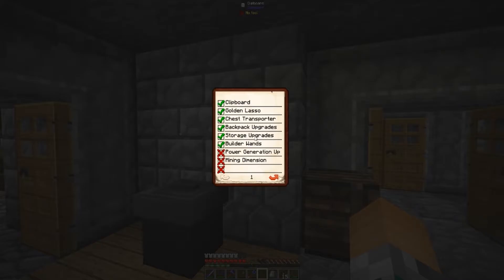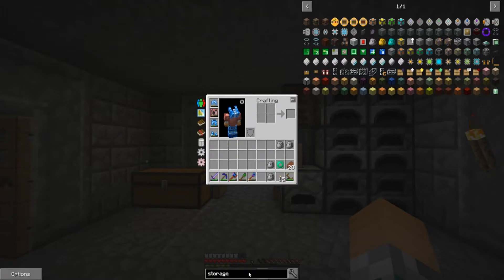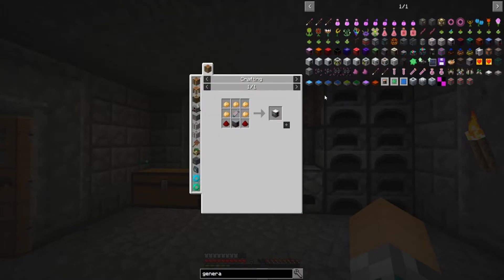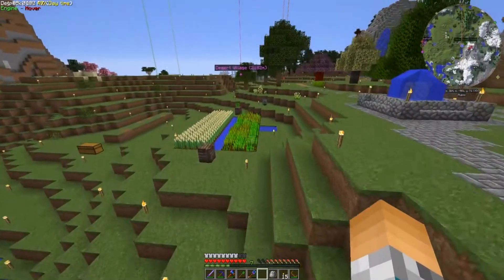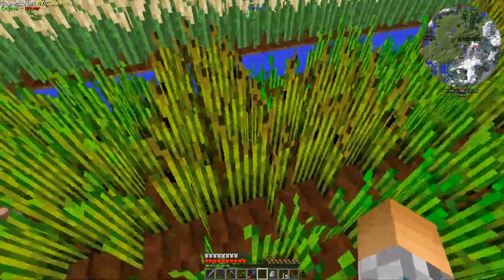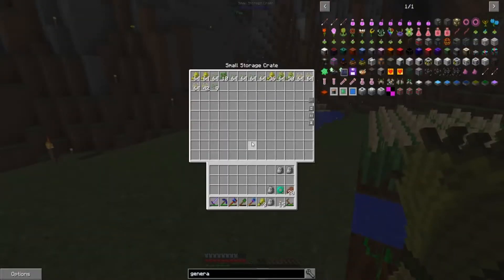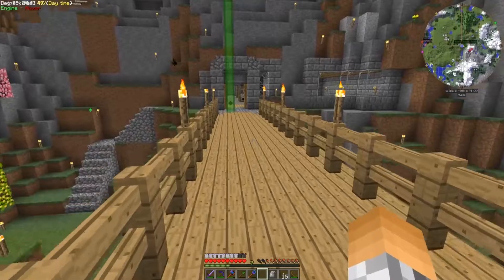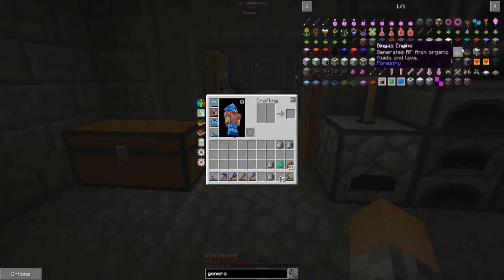We still need to get into Actually Additions to upgrade the storage crates — I'll do that later. Power generation upgrades — these culinary generators are what I was thinking of, because we're starting to get quite a bit of wheat growing really fast. Those worms I found are working miracles making those crops grow quickly. I might plant a few more fields, but for now I'm going to build a couple of culinary generators and see how well they work. Let's look through the generators quickly.